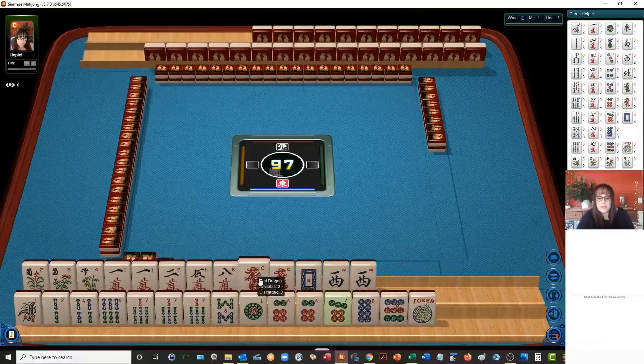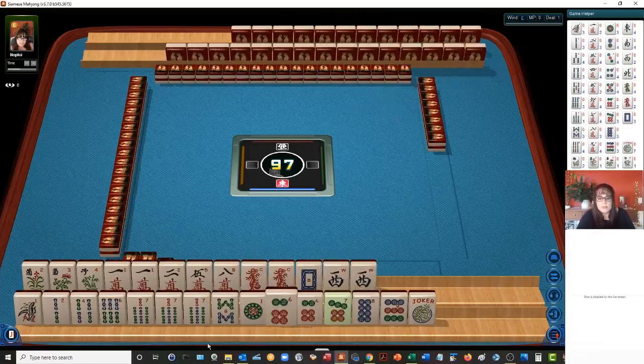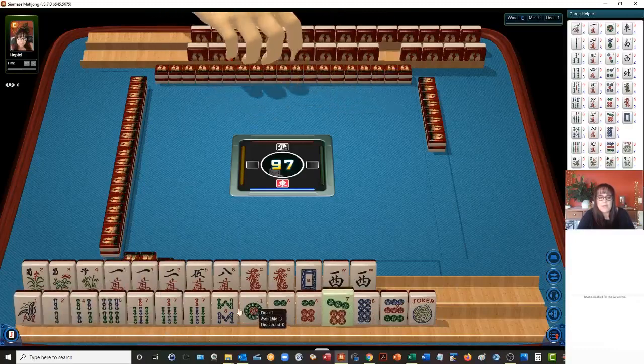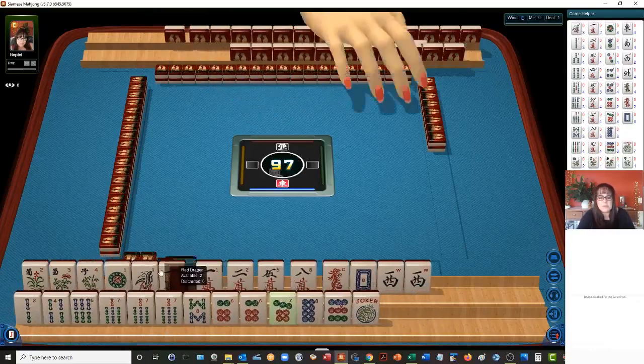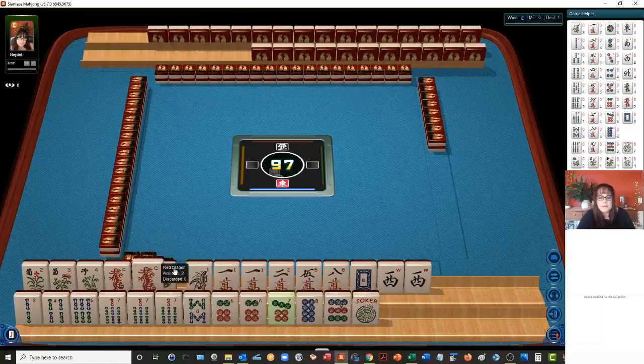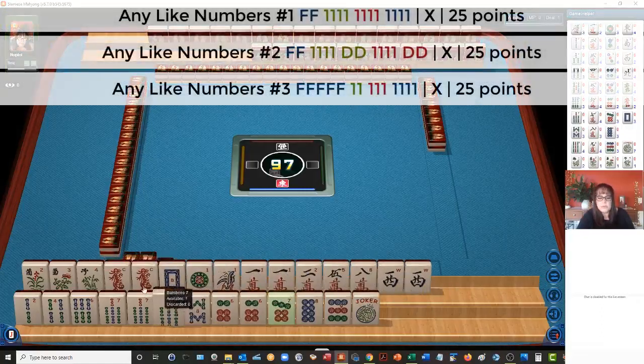We have a pair of one crack, two-five-eight, pair of red dragon, white, and pair of wests. I think the wests can already go. We have no other wins and we have a pretty healthy grouping of six, seven, eight, nine. We have all the ones — I think we should maybe play like numbers with ones. And with three hands to pick from, we might even be able to use those dragons.